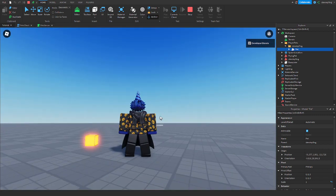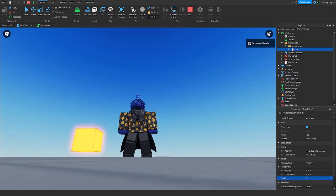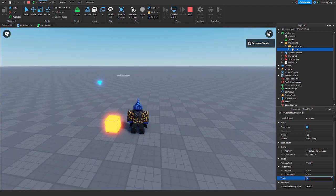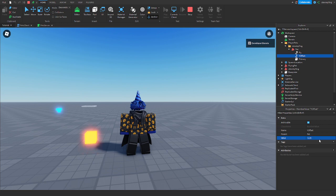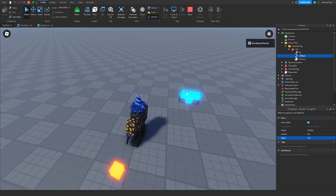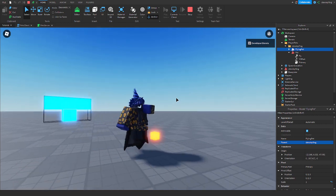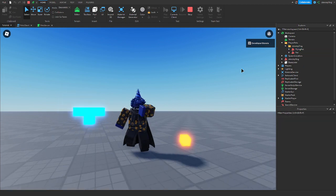It's floating a little bit, which might be because the pet is small. I can make it bigger or change the YOffset value to something different so it's closer to the ground and looks better. For the flying pet, I put that in my folder and as you can see it flies alongside me — and there are no errors.